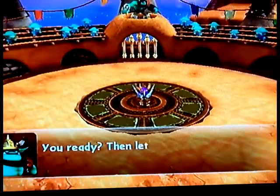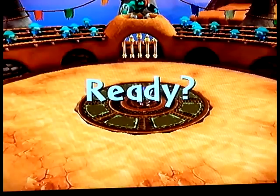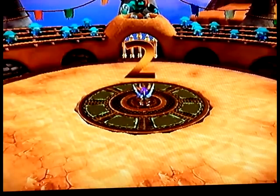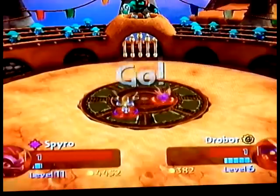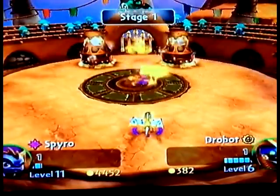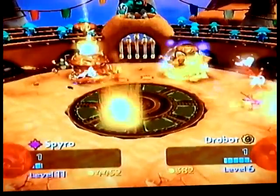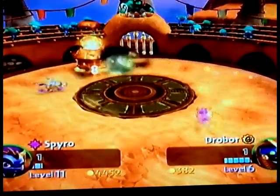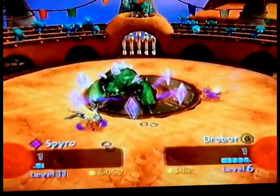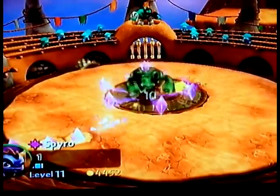We're starting off now with stage 1 — one hit and you're done for. The first thing to look out for in this challenge are the Drow Archers. Just watch out for those targets on the ground, because if you're standing on one they'll get you with their bow and arrows, and you don't want any damage at all.